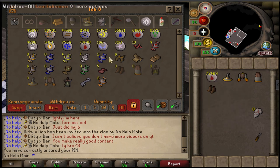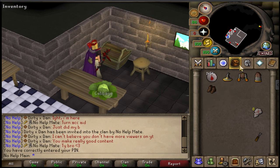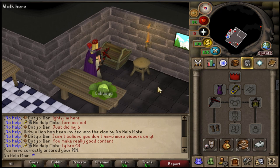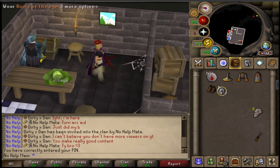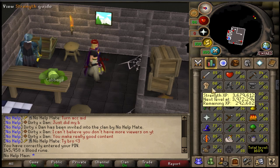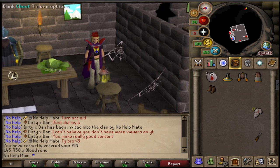145k blood runes that we've made now just off doing this little grind here for a couple of weeks — 52 million GP. Blood runes did drop about 10 GP, so yeah, 52 million. That is crazy, and I just did this on the side honestly. I've been focused on the Iron Man account the past couple of weeks, and that is going to help a ton. I think I'm going to get to about 90 runecrafting, honestly. But let's go do this little event.